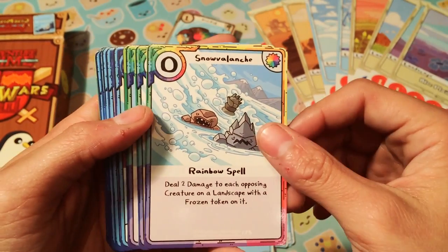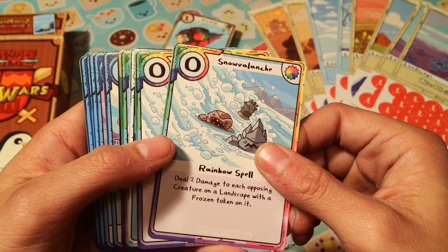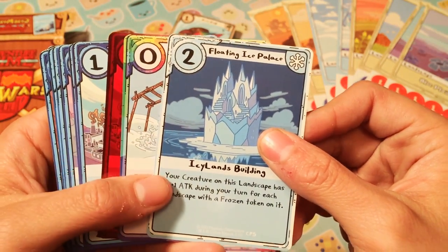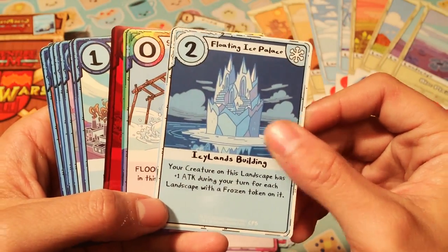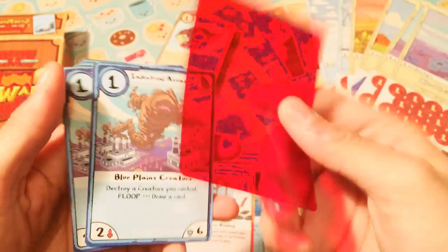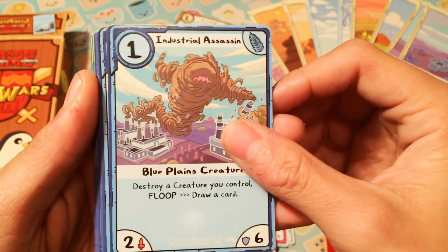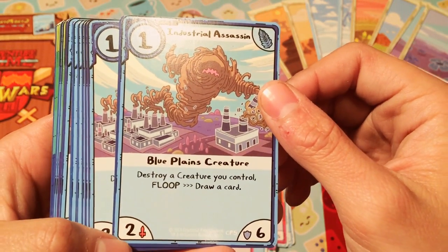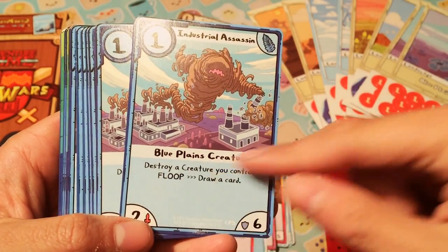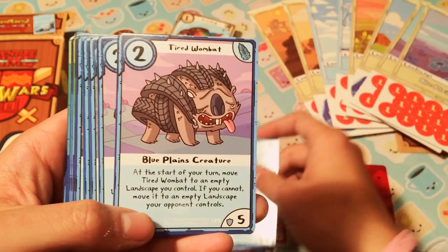Snow Village — deal two damage to each opposing creature with a frozen token on its landscape. Wow, cool. Floating Ice Palace — it's an icy building. Snow Training Camp. Here's the red slip. Industrial Assassin — destroy a creature you control, Floop, draw a card. So the cost is you destroy a creature, and then Floop to draw a card. Interesting.